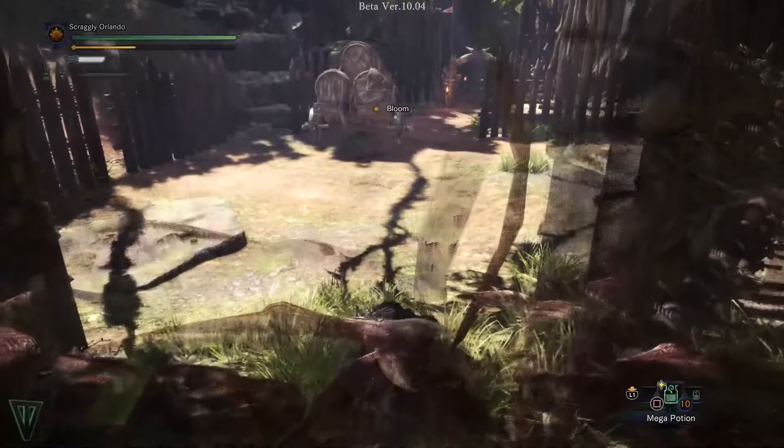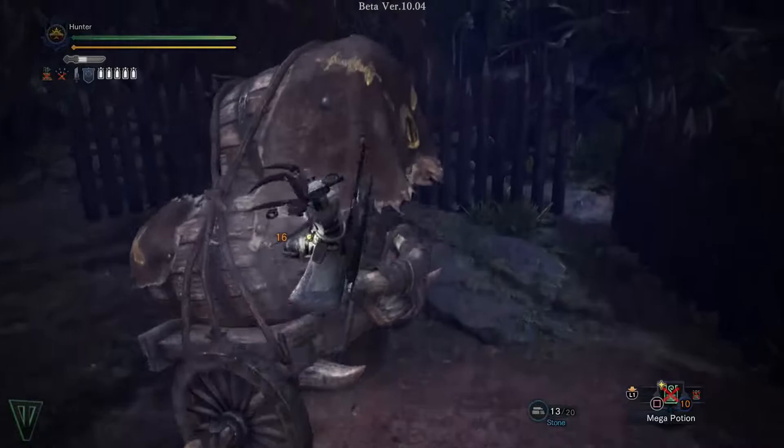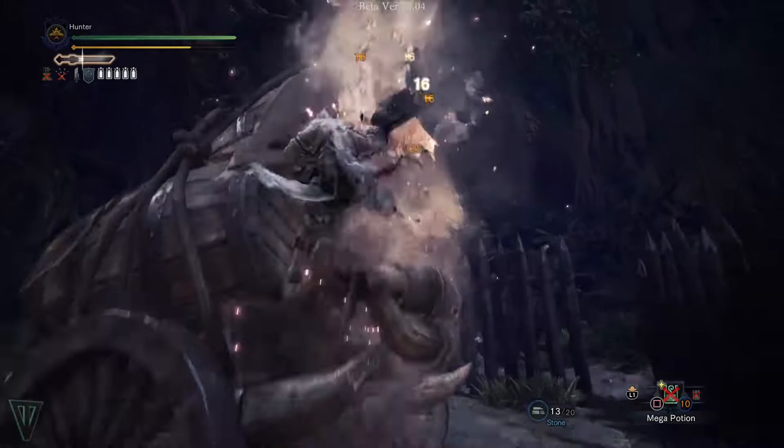Perform a slinger burst attack to send the monster running, potentially into a wall to deal major damage and get knocked down. At any time during a clutch claw mount, you can press triangle or Y to perform a D-mount attack. There are two types of these attacks: wounding and ammo.